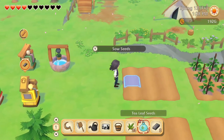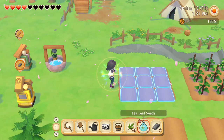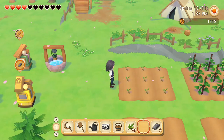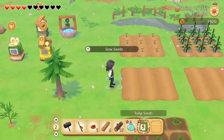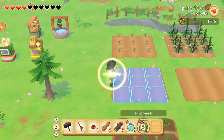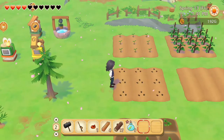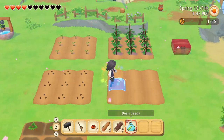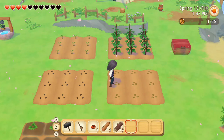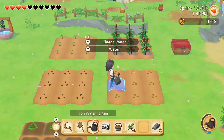We can't put our hat on until we get a proper house. But I guess the fitting room would have worked as well. Oh well. Let's sow these seeds and then water everything that needs watering.